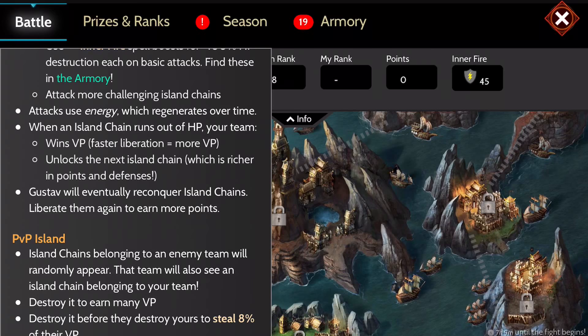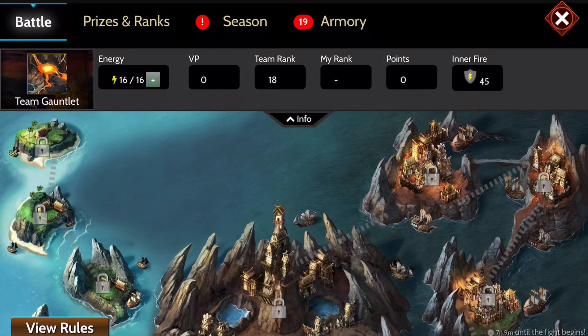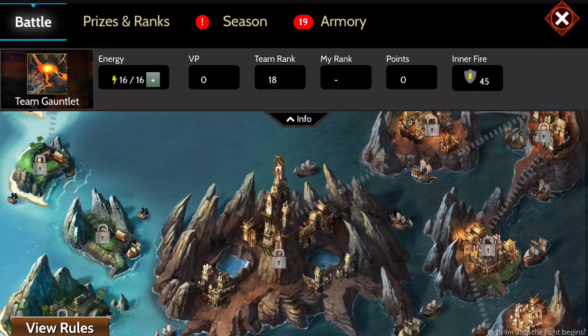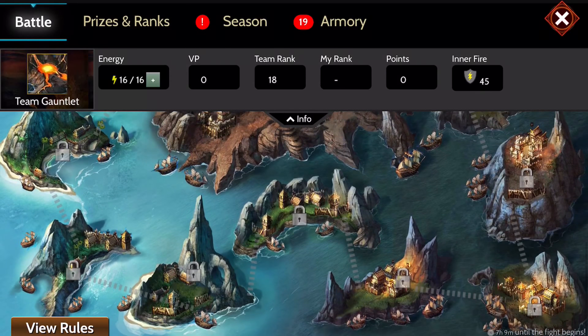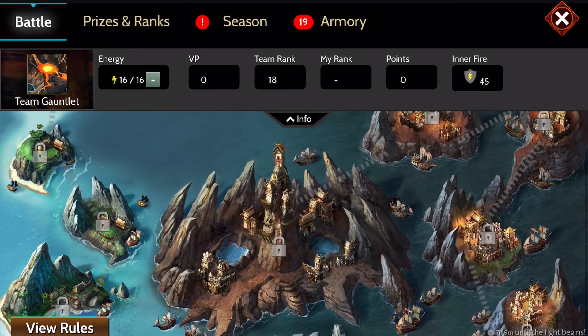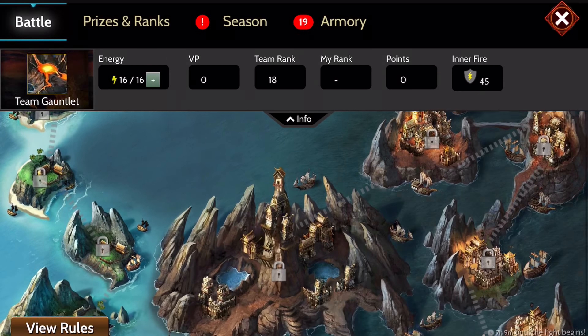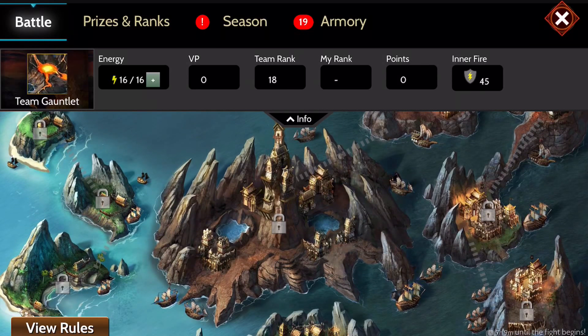Energy will get a full regeneration within four hours because it's every 15 minutes you'll gain one energy. Before we go over energies and inner fires and all those things, let's talk about these islands. The islands you currently see are the ones that you're going to grow up on — as you unlock another island and work your way up through, you're going to get stronger and stronger bases which means higher and higher points.